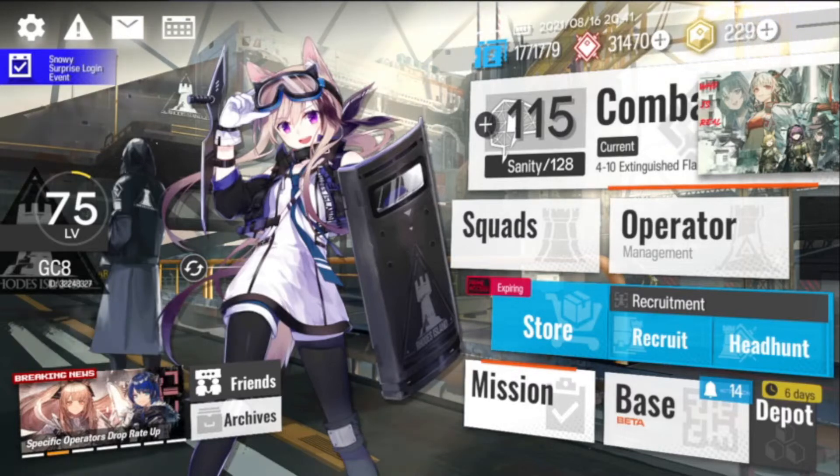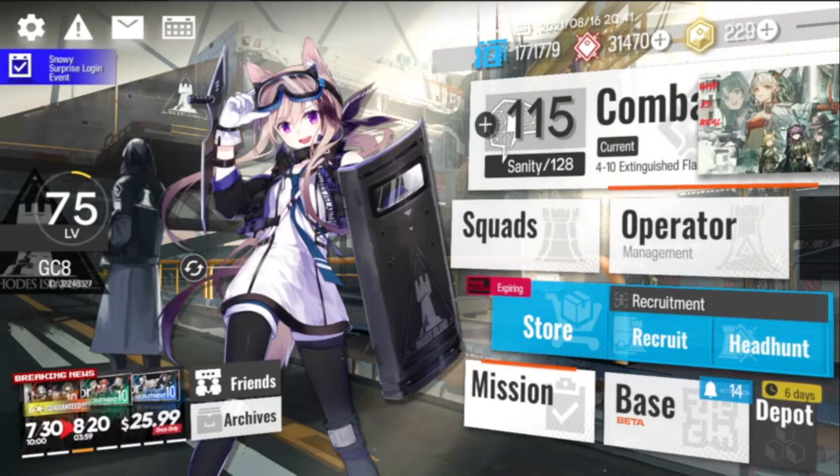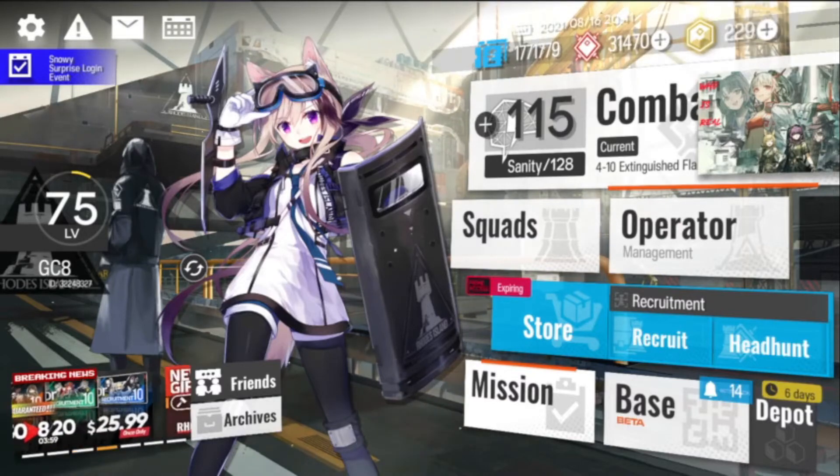Cardigan is a three-star defender that's a little on the rare side due to being found only at hunting, but is still able to fill the role when needed.